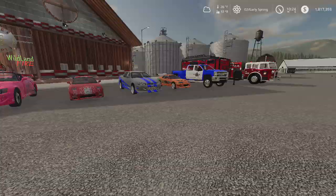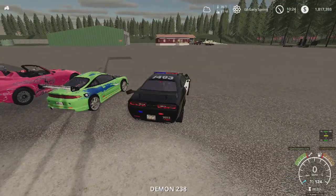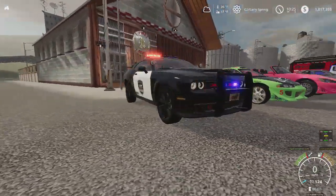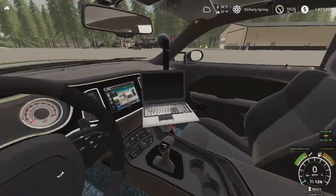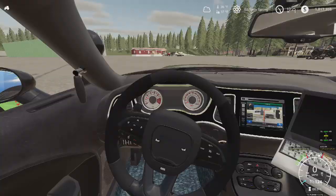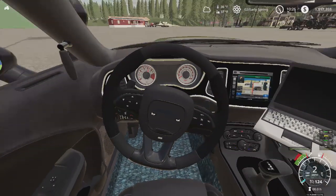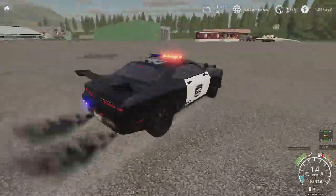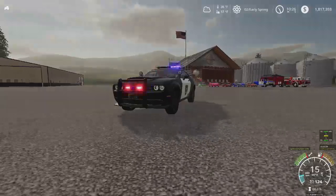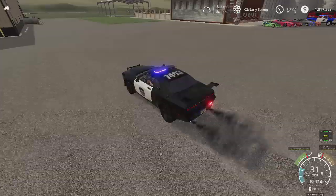We got a Dodge Demon - very cool, nice sirens, nice interior. We've seen that carpet texture before from FS15 and FS17, it's been in a couple of vehicles. That's very nice. Now we can do some pullovers and finally have some police cars.